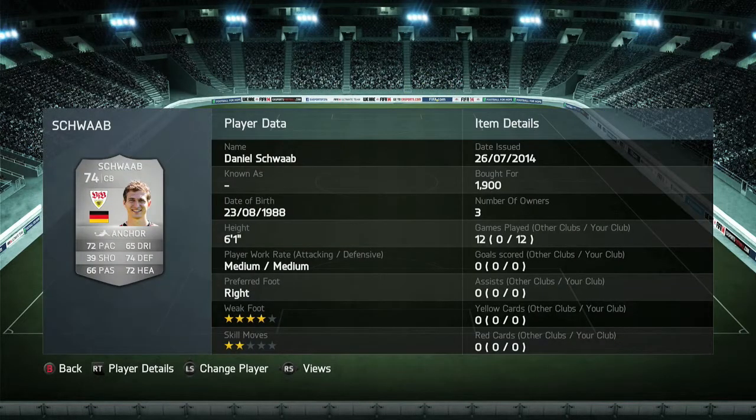Moving on to my other center back, it's going to be Schwab. This guy has a 4-star weak foot, 2-star skills, 6'1", player record medium-medium, and I picked him up for 1,900 coins. His defending tactics are really good — I really do like that about him.